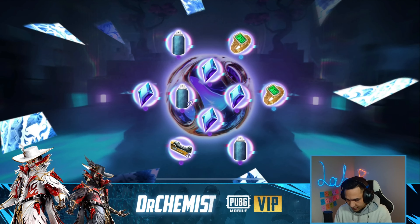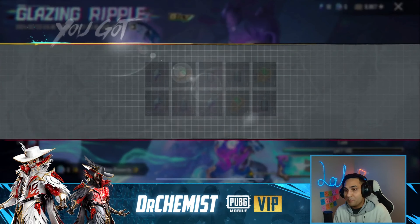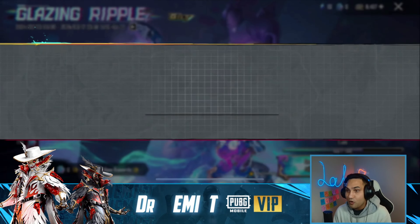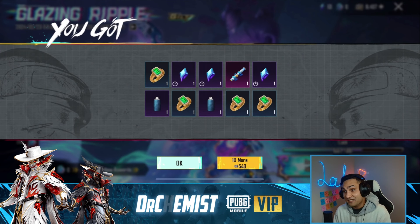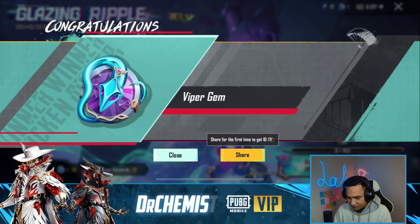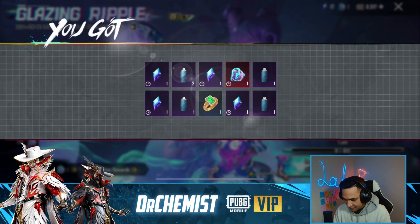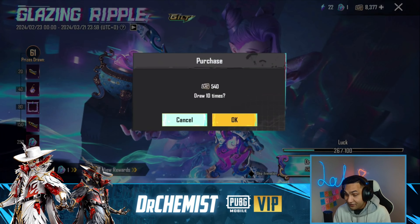So much stuff! What did we get? We got a lot of stuff - flat glider converted into material. We're gonna do one more. We're gonna update this AWM - we're gonna skip it, rip and dip. Nothing. 10 more, nothing.